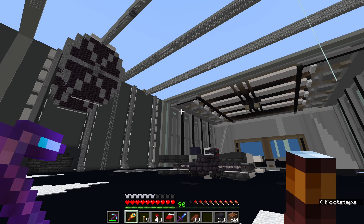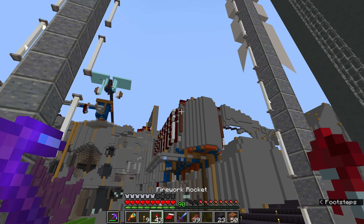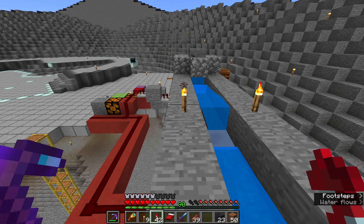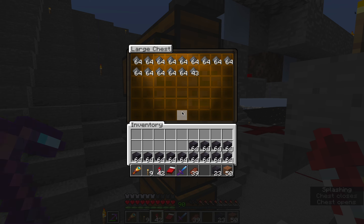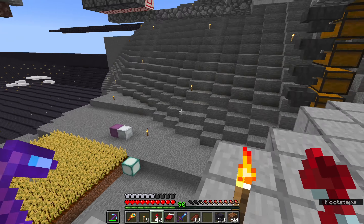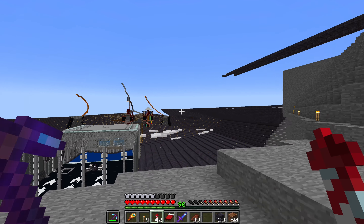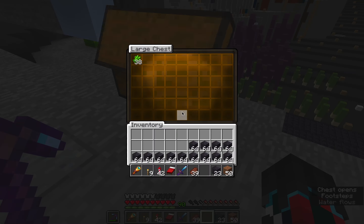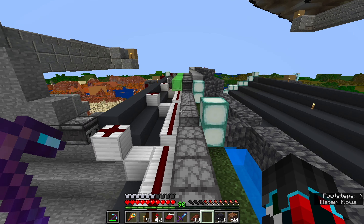Here we have the beginning of what will be the main entrance of the base. I have a creeper farm now — it works really well even on multiplayer. This iron farm isn't new but this platform is new, these heads are new. My iron farm is slow but steady, and I have the beginnings of a sugar cane farm right here. I only have two rows but it's producing pretty good — I can get paper for rockets.